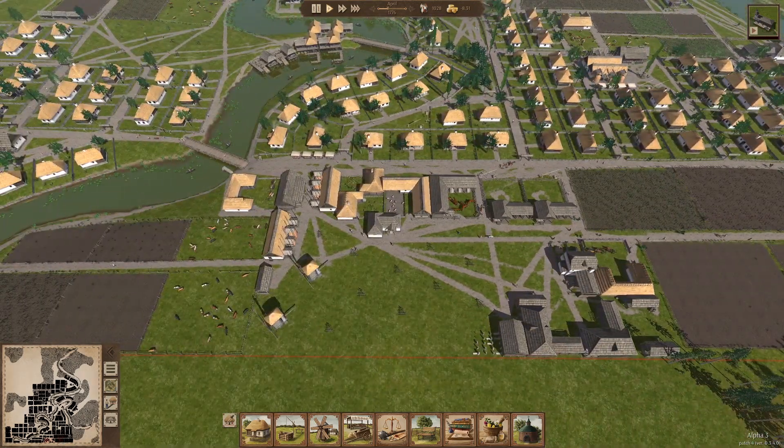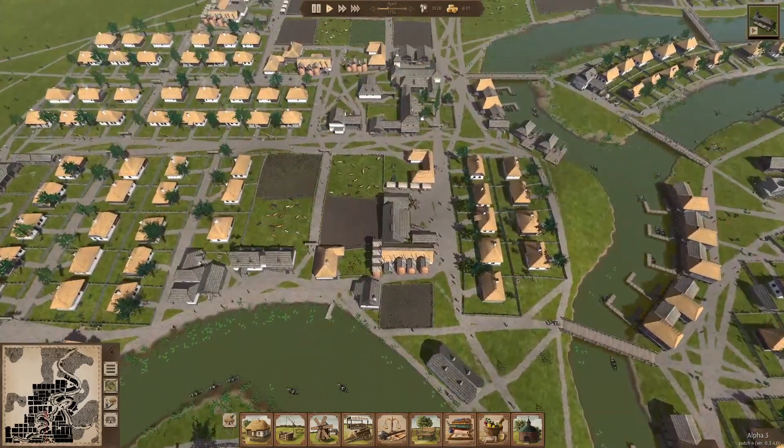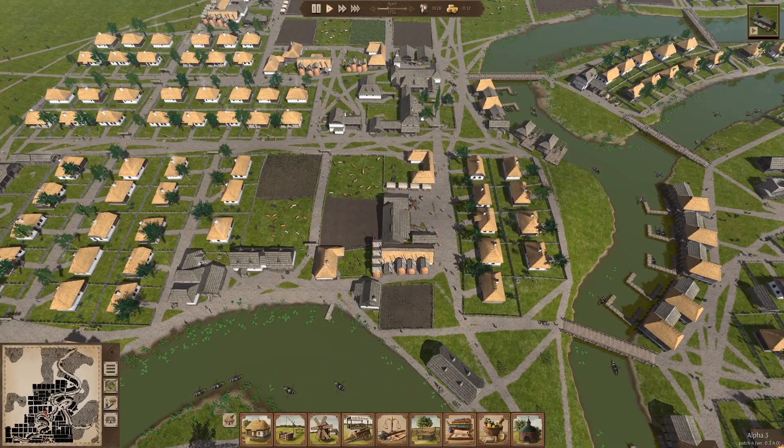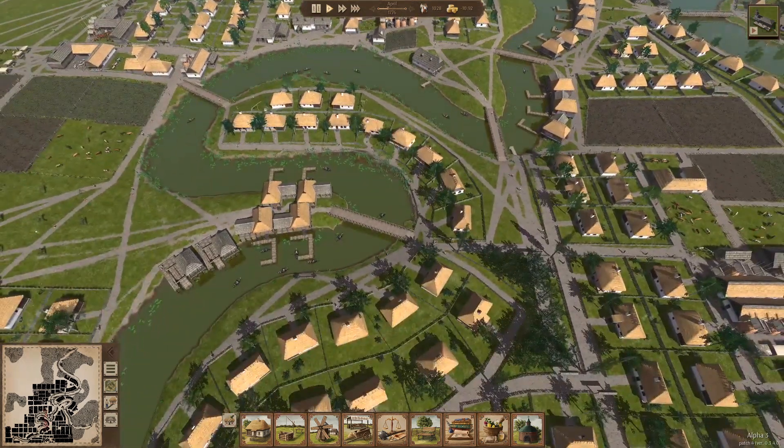Weird trade wagon animation on a bridge — I don't know what that's about. A lot of little bug fixes. The eggs were sold to citizens 100 times more expensive than needed — I didn't know about that. That seems like something that would cause some problems with the economy.